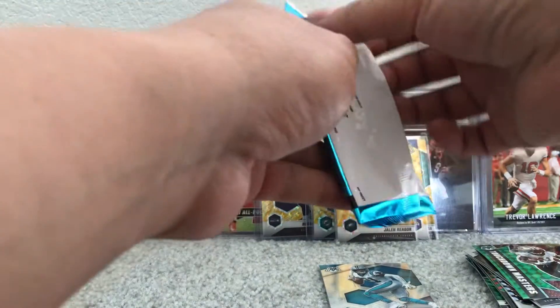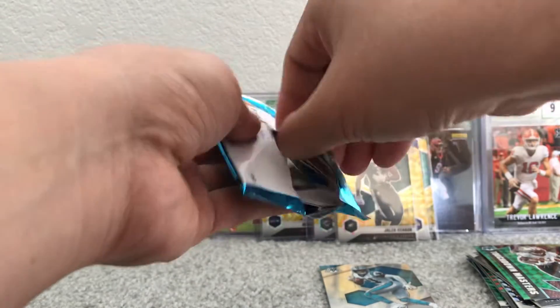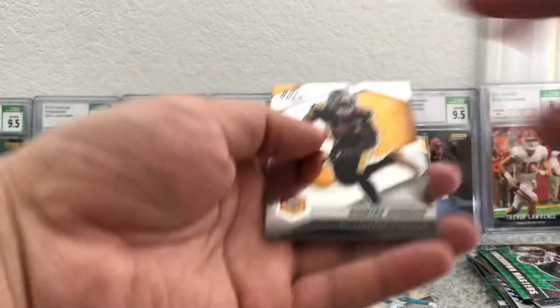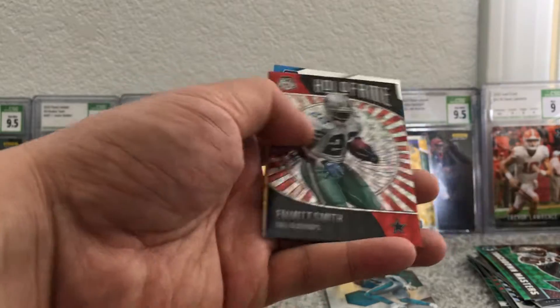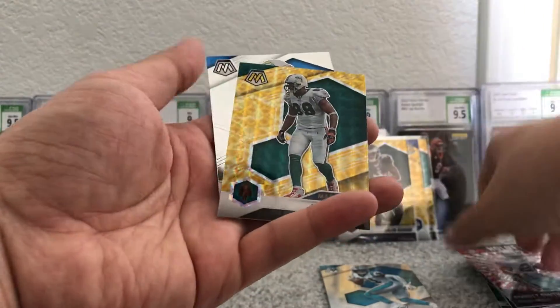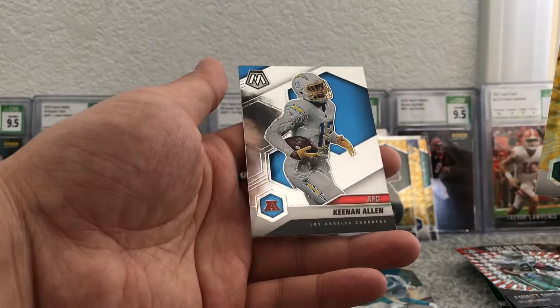Okay, last pack — no Genesis, no auto. Keenan Allen, Deontay Johnson. Oh, we got Emmett Smith — silver mosaic prism. And Jason Taylor Man of the Year. Keenan Allen.